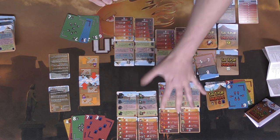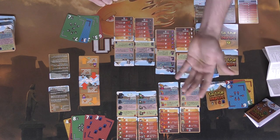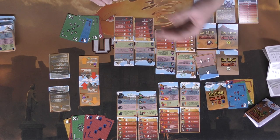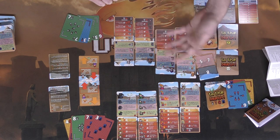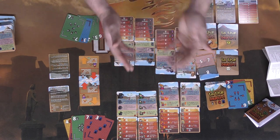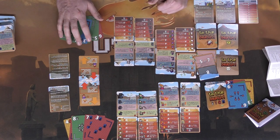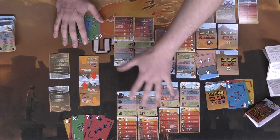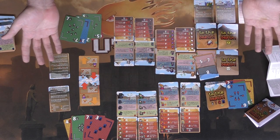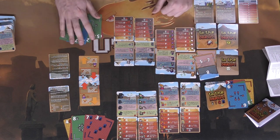Every character has unique aspects as to how they respond when taking damage — sometimes certain characters actually like taking damage because they can utilize it to increase their potential and abilities throughout the game. You keep going back and forth taking turns, using all your cards for character and player abilities, knocking out enemies. Once somebody loses all their characters, the other player wins.